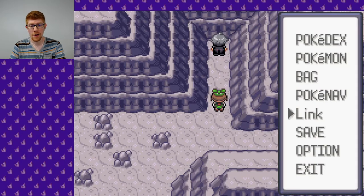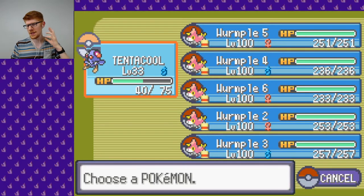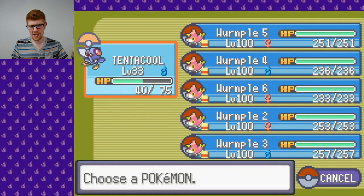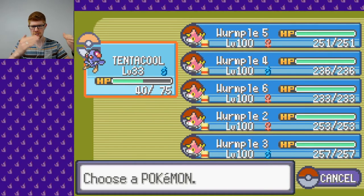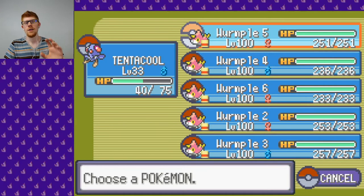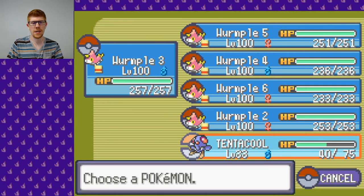I have been hard at work doing something with these Wurmple. By the way, Tentacool is out first and he has damage. That's because even though I used Super Repel, I still got into battles. I think it's because Tentacool is out first and he has such a high level — I mean low level compared to the Wurmples — I don't know how Super Repel works. I think it just takes your first Pokemon and judges if a Pokemon is stronger or weaker than it. And since Tentacool is out first by accident, that was it. So anyway, Tentacool is not the issue here. We can go ahead and switch Tentacool with Wurmple 3, because I think we want Wurmple 3 out first, and here's why.